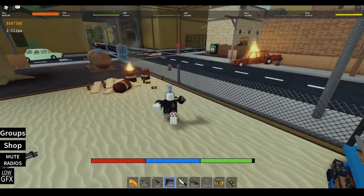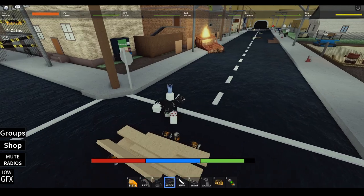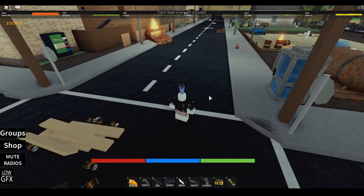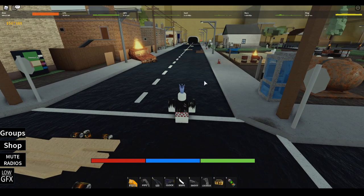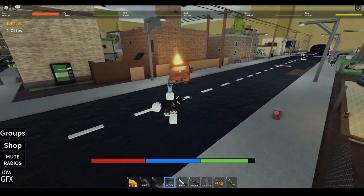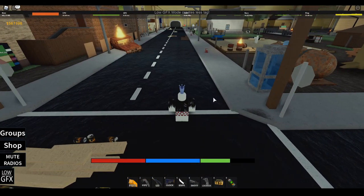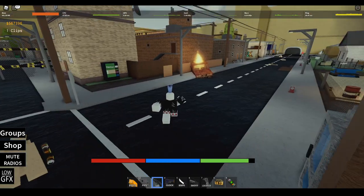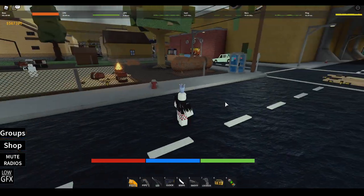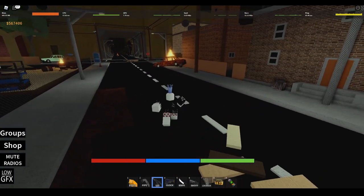Another interesting feature is that you can use the Glock or the Uzi to get a slight sprint boost. The Glock is not as effective as the Uzi in this regard. I'll stand at this line and use the sprint tactic with both guns until I run out of stamina to show the difference. In reality, the Uzi does give you a bigger b-hop — it's pretty much the same distance as the Glock but the only difference is you b-hop quicker.